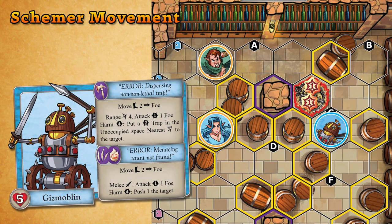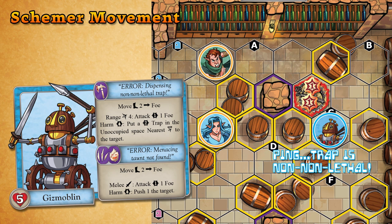Schemers using a move will always try to avoid dangerous spaces such as those containing traps. This can have a significant impact on how you determine the target of their movement, as the nearest foe along a safe path may be different from the nearest foe along a dangerous path.